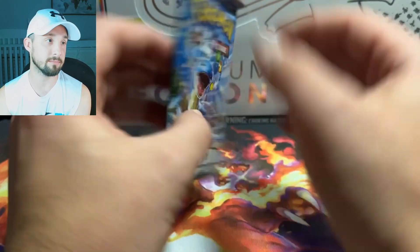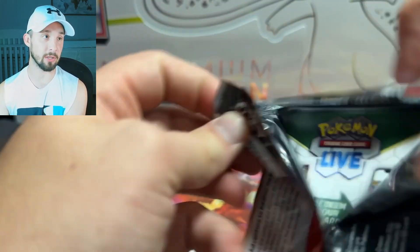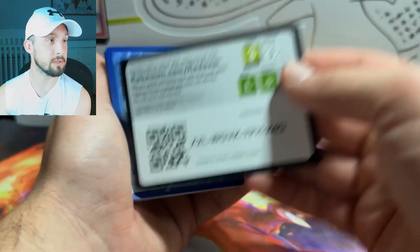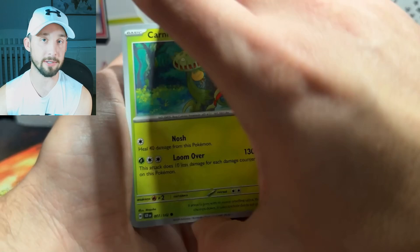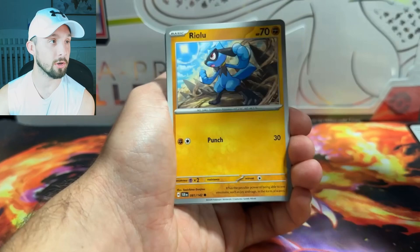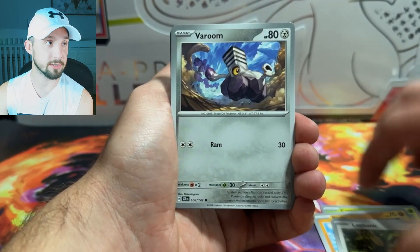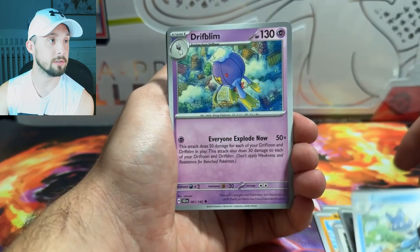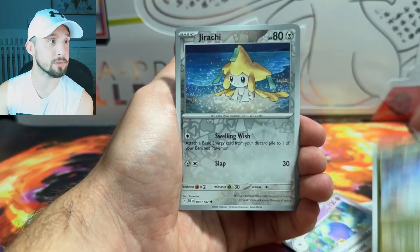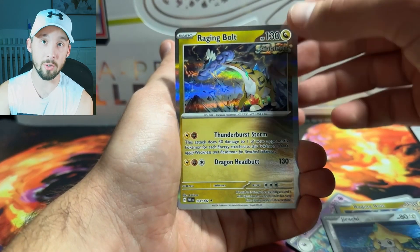Next up we've got our Lapras. I wish they would've done a SIR Lapras in the set — Lapras could use some love. I mean, it did get a Galarian Gallery, which was really cute. The Galarian Gallery was really good. I just wish they would've given us an SIR too — I guess I'm just greedy like that. Gravity Gemstone, Reverse Raging Bolt, Reverse Jirachi, and a Hollow Raging Bolt.